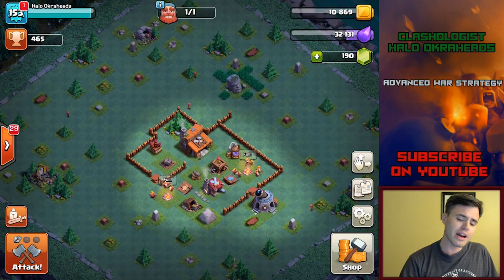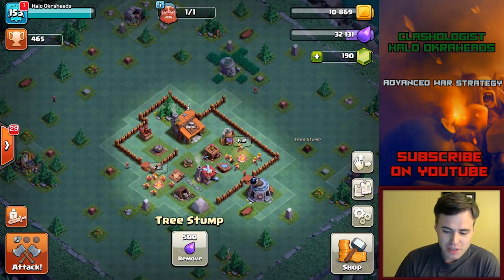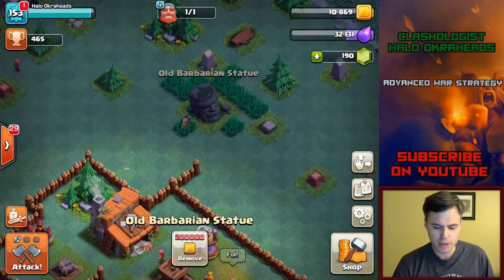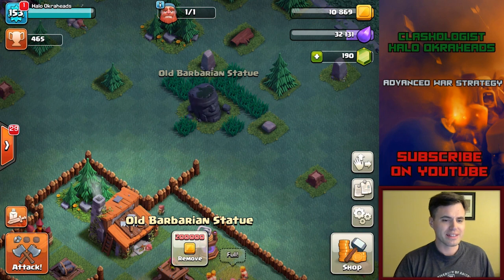You don't want to push too high. You can push higher the higher you get on the levels. I just wanted to share that with you, because I'm actually not going to remove this guy — this old Barbarian Statue is going to stay put. Without a doubt.